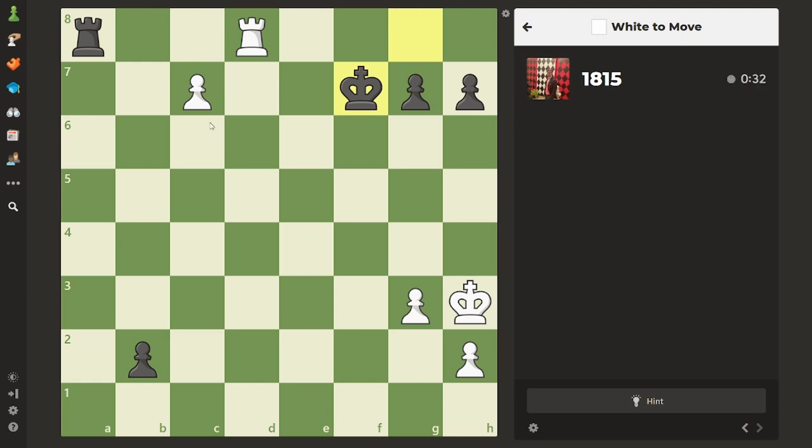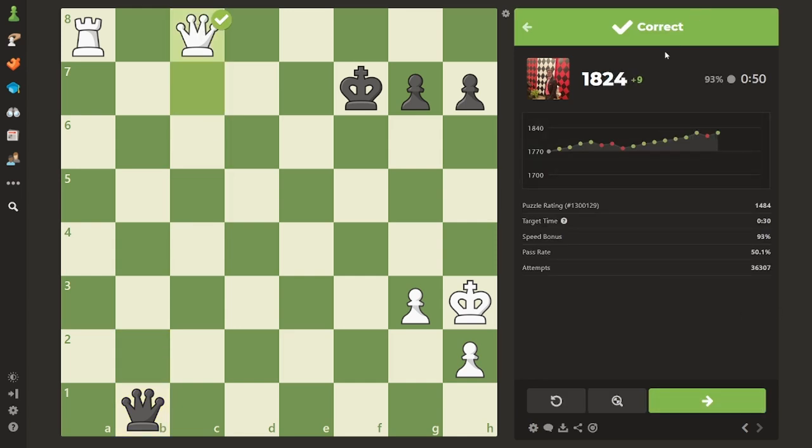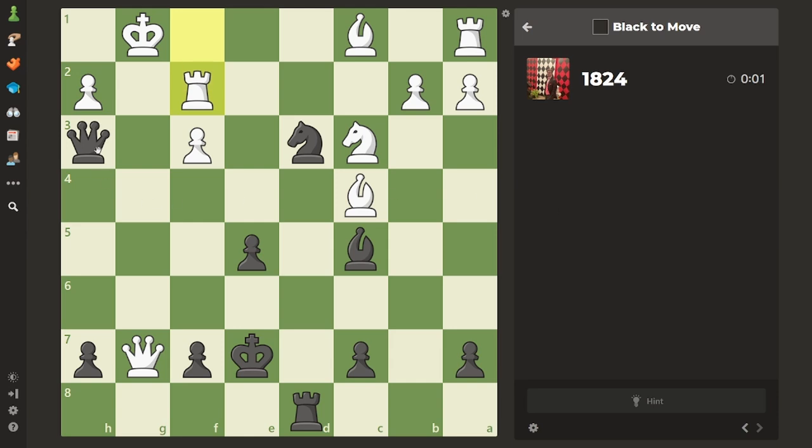Is it just the queen, or — I mean, he'll just take immediately, right? I think he'll just take his rook. Right, right, right — and then queen. Yeah, maybe. Nine points! Yep — give me this.